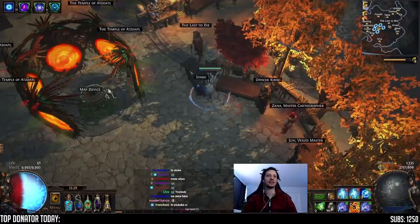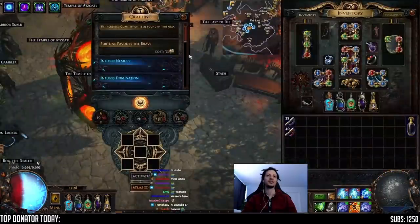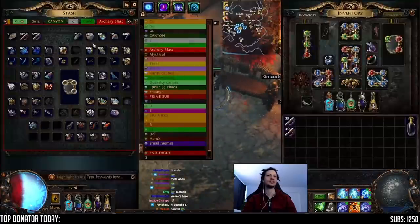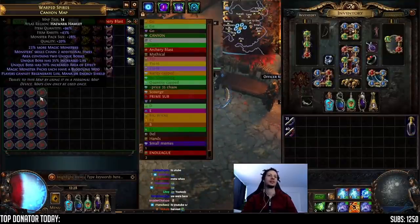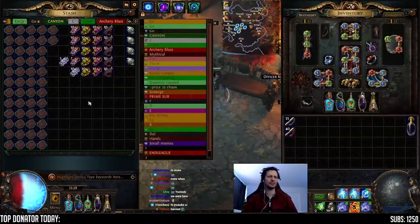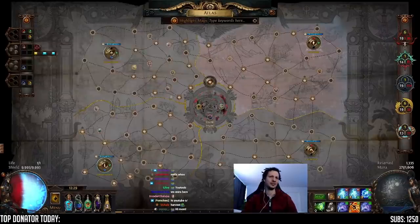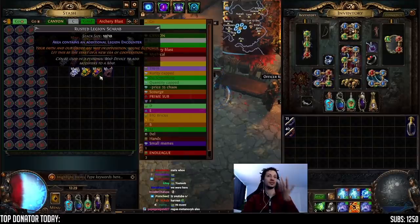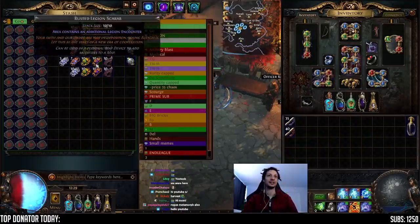We're going to keep the Essences, so we're going to put Essence on the map device for 3C — this is just kind of free money, and it's nice Essence sales in bulk. We're going to run Canyons, which is kind of an expensive map, but we have good favorites — towers and tropicals — so map sustain for money shouldn't be an issue. We're going to put Legions on the map, because Legions are fun and they're extremely cheap.